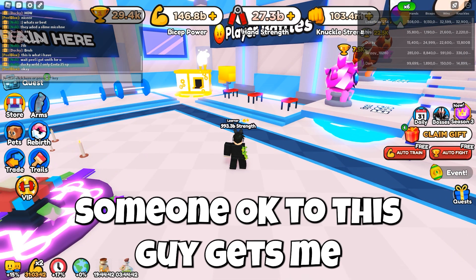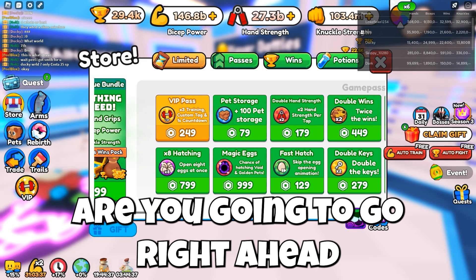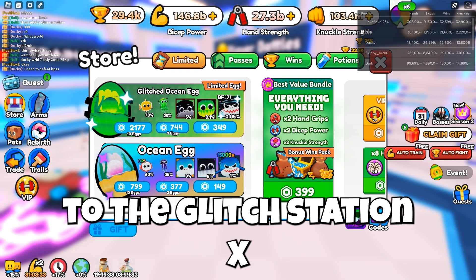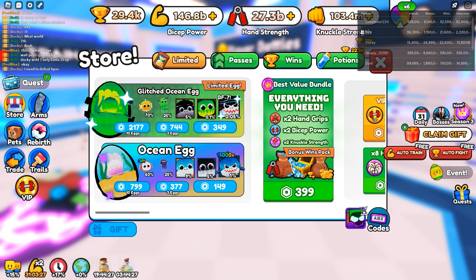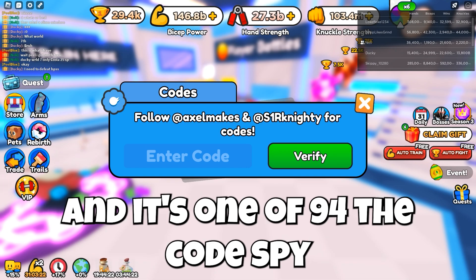While this guy gets me something, I'll show you how to get the codes. You go right here next to the arm section — that's the store section — then go to the glitched ocean eggs, scroll down to gifts, and you'll see your pet right there. Click next to the pet.